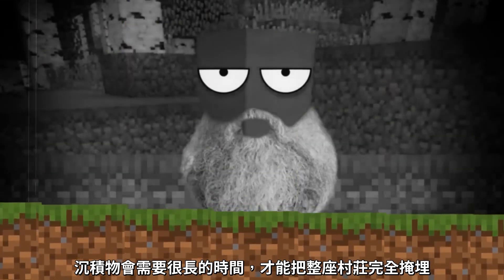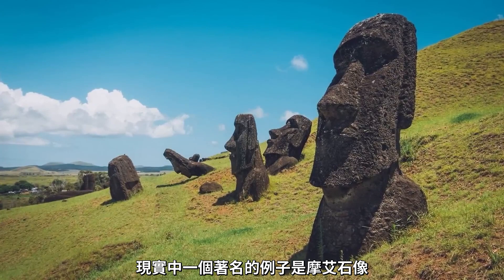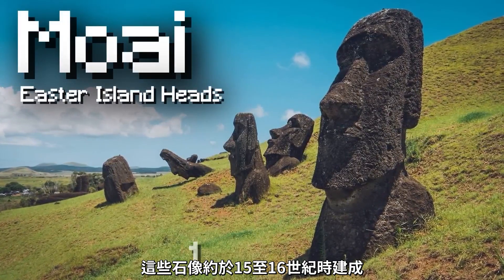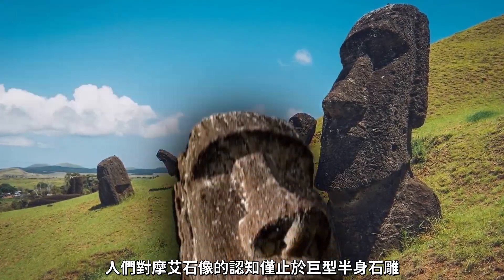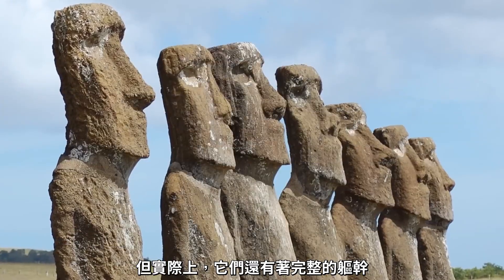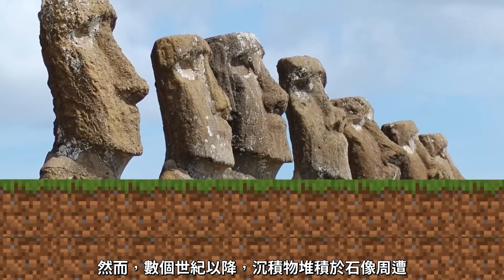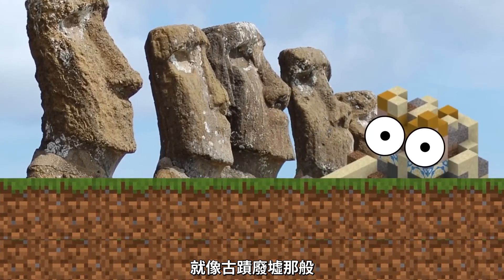It takes a long time for sediment to completely bury an entire village. For a real-world example, just look at the Moai, commonly known as the Easter Island Heads. They were created between the 15th and 16th centuries, and for a long time people thought that's all they were — giant heads sticking out of the ground. But there are actually bodies under each of those heads; over the centuries sediment built up around the abandoned statues so only the heads were visible above the surface, just like we're seeing with the Trail Ruins.